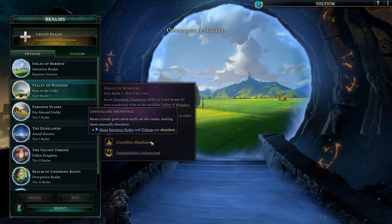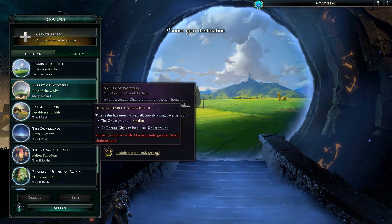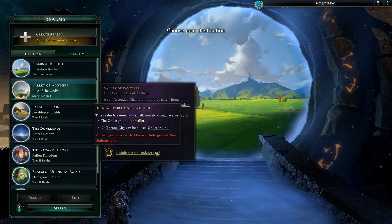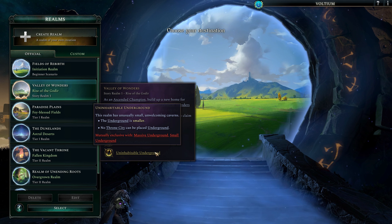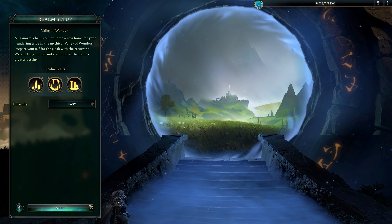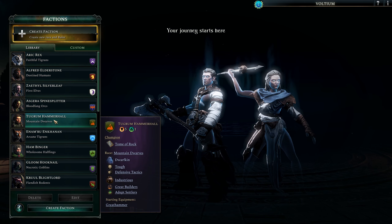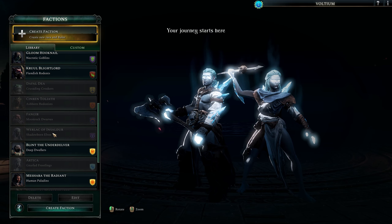So the modifiers for this map: we have Ancient Ruins — there are ruins of the ancient Elven Court to be found on this realm, and they can be rebuilt to found new cities. Crystalline Abundance — mana crystals grow more easily on this realm, making them unusually abundant. And Uninhabitable Underground — this realm has unusually small, unwelcoming caverns; the underground is smaller and no throne city can be placed underground. But it doesn't say no city can be placed underground, just specifically throne cities.